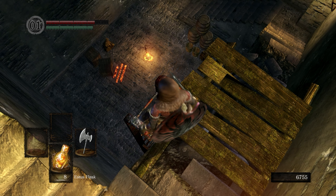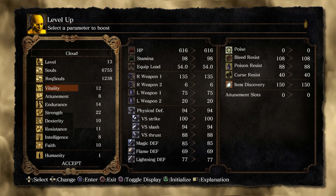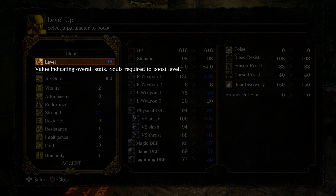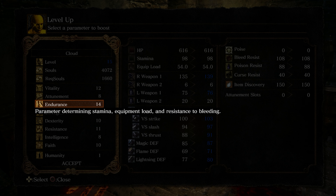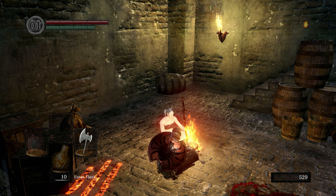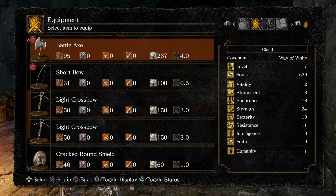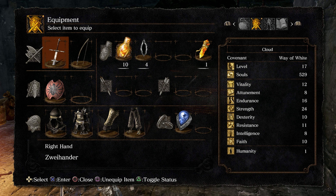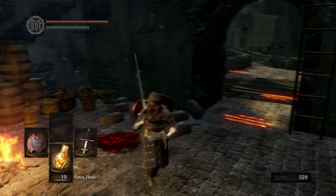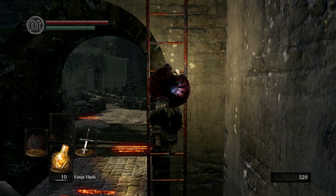Kicking that down takes us back to the bonfire we unlocked earlier - the one we kindled. Let's go ahead and get strength to 24. I also want endurance up to 16. The rolls are getting a little better. Now we are ready - though equipping the Zweihander might make us too heavy since it's a heavy ass weapon. Look how slow that is, but honestly it's not that bad - I've dealt with fatter rolls.